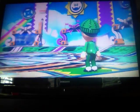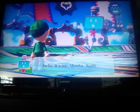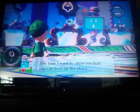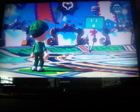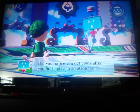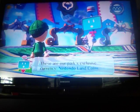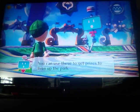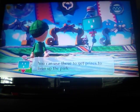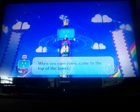Okay, let's look at this — this might help. Actually, I'm not sure it did. Wait, let's just — this time I want to show you how you can liven up the closet. Did you notice you get coins after you finish playing an attraction? These are our park's exclusive currency — Nintendo Land coins. You can use these to get prizes to liven up the park. When you're ready, come to the top of the tower.